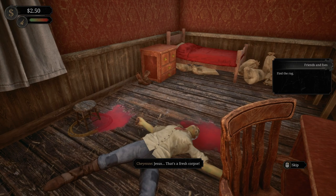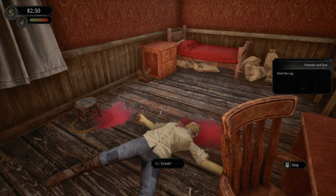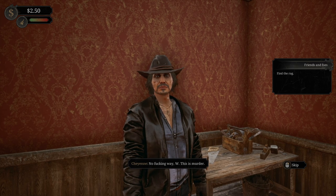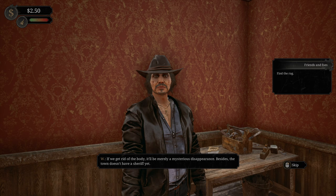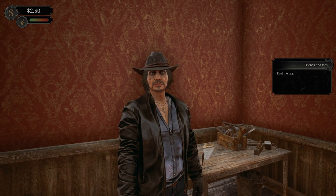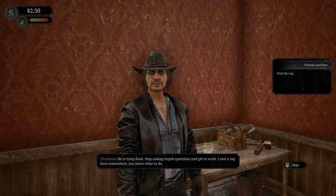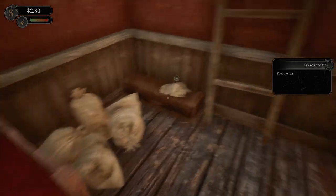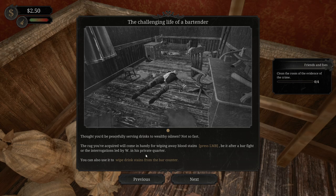Oh Jesus - that's a fresh corpse? 'Only a few hours. Come on, help me clean it up.' No way, W - this is murder. 'If we get rid of the body, it'll be merely a mysterious disappearance. Besides, the town doesn't have a sheriff yet.' What is this man even doing here? 'Stop asking stupid questions and get to work. I saw a rag here somewhere - you know what to do.' The rag you acquired will come in handy for wiping away blood stains, be it after a bar fight or an interrogation by W. You can also use it to wipe drink stains from the bar counter.